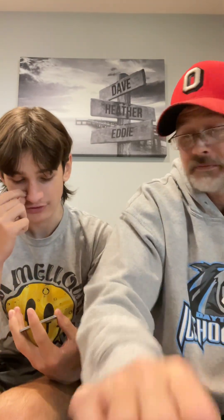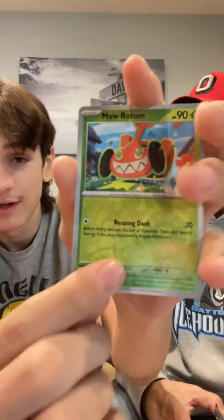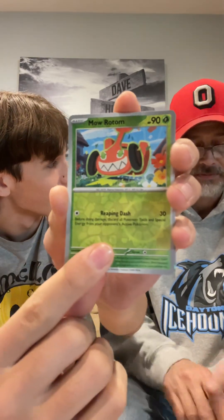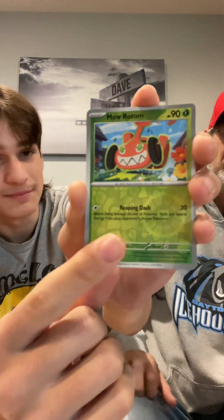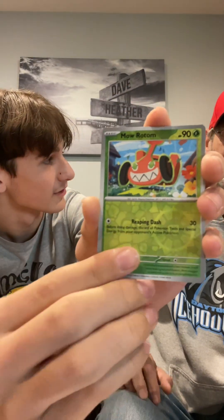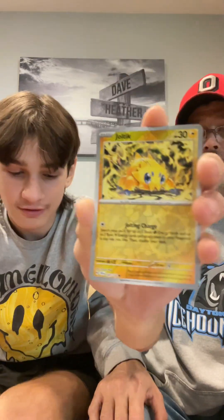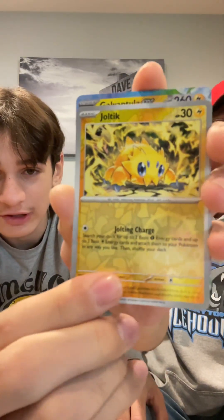Yeah, I've got that cool rainbow trim around it. I like that, actually. I don't have the right Turtwig. I can just tell by feeling it — it's not textured. It would also be in the second Reverse slot. Rotom Reverse, Joltik Reverse, and a Galvantula EX.